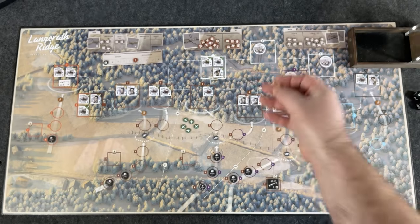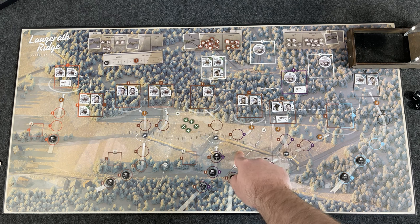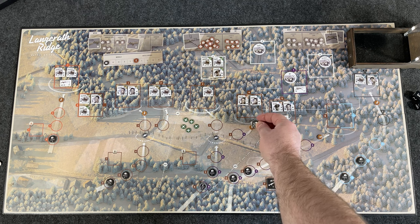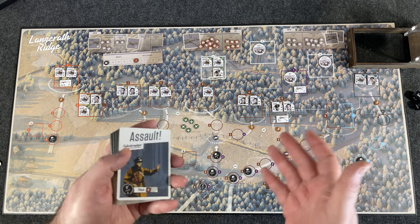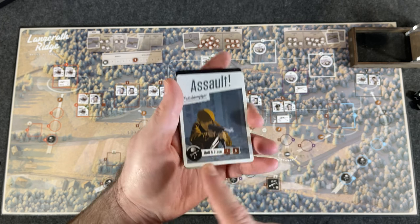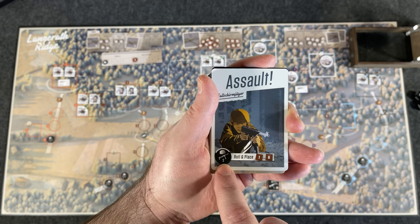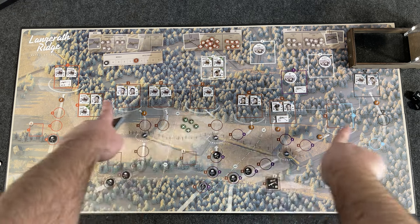You also have grenade counters — booby traps. Once the Germans move past one, they take one hit to their strength. So if there's only one rifleman and he moves past it, the booby trap goes off and he's removed from the game. The card-driven AI draws cards telling you what happens — for instance, an assault card might roll to place a two-strength unit anywhere from area one to six on the brown boxes.